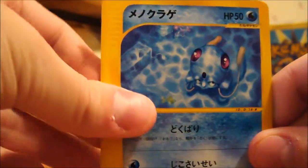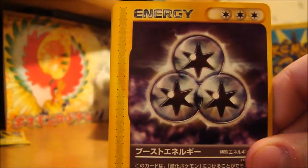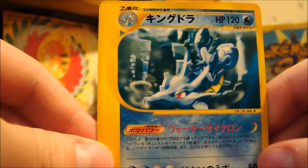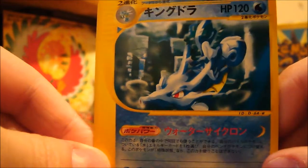So we have a Vulpix, Tentacool, Kangaskhan — haven't had that one yet — Boost Energy I think, and a Kingdra. So I haven't got that one yet. It's also on the box, so really nice artwork on that. Awesome.